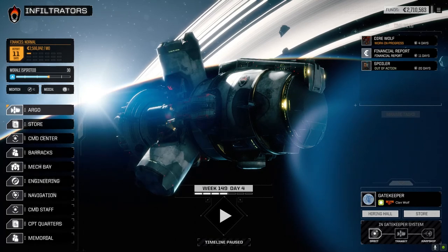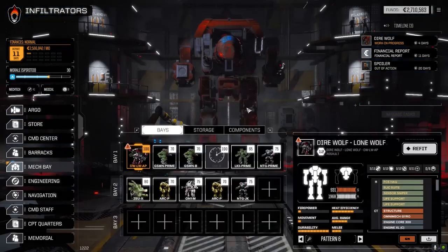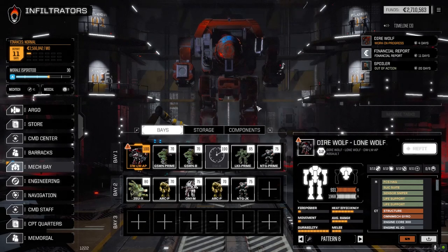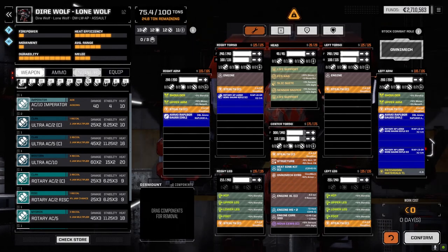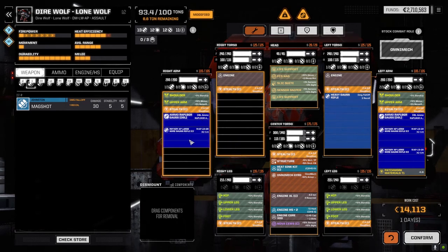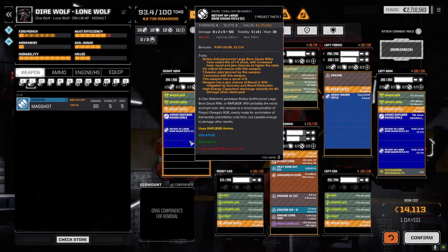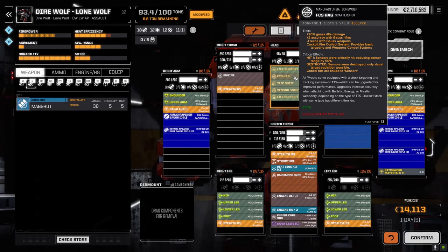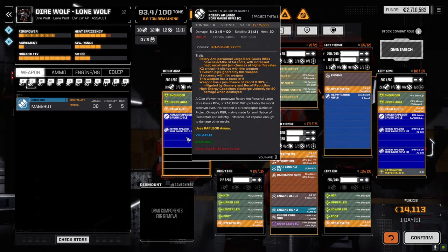Welcome back to another episode of Infiltration. We've got the mechs and Direwolves back. I want to try and get some Gauss gear for this guy. These rotary Gauss aren't bad, but the weapon has a jam chance - recoil times 30% mitigated by gunnery and recoil reduction. It's got a recoil of six, the fire control system reduces that by one, the pilot probably reduces it by two more, so it's recoil of three times 30% - the thing is gonna jam pretty much every time.